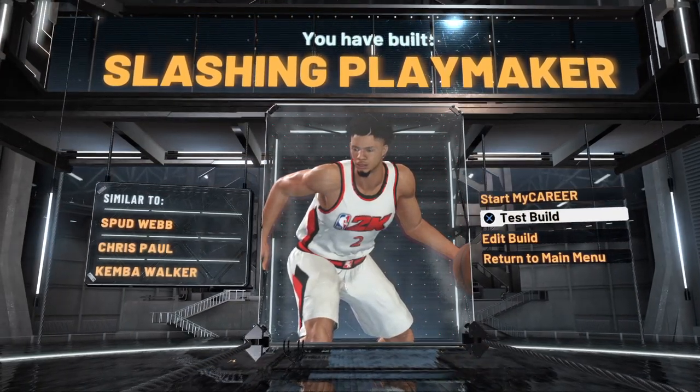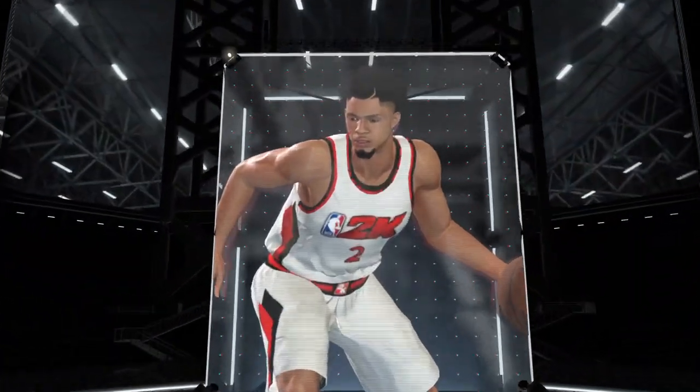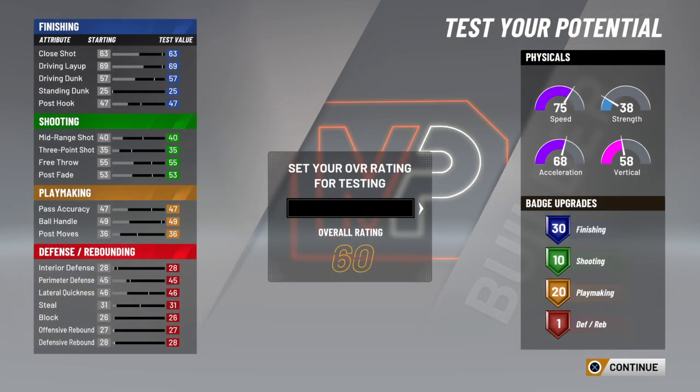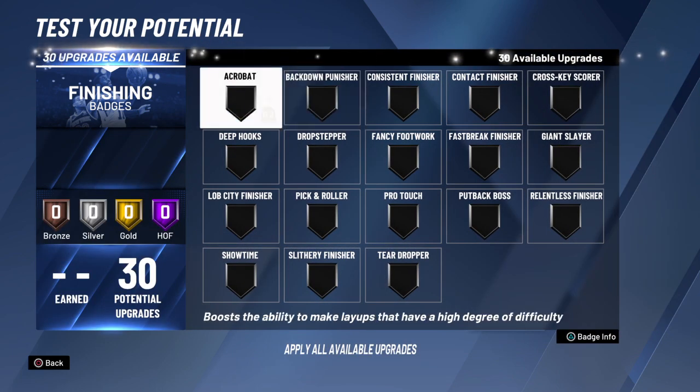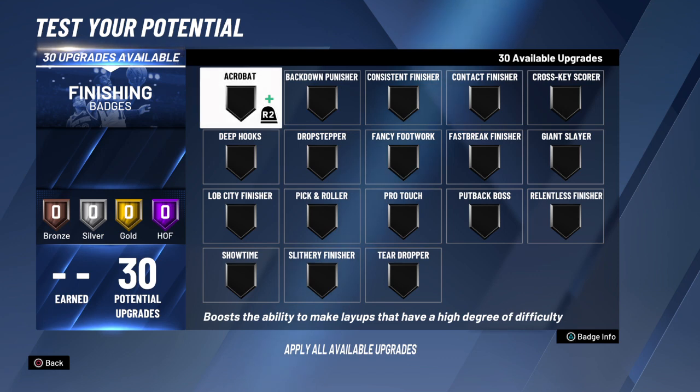We're gonna test this build to show you some of the badges he should have — in my personal opinion you don't have to follow exactly what badges he should have, but I think it's best if you do. So this is what he ultimately looks like at 99: 95 speed — look at that — 30 finishing badges and 20 playmaking badges, you can't go wrong with that. He also has 10 shooting badges for someone who's not known as a shooter, and one defensive badge, which is really nice for someone with 51 strength. His strength doesn't even go into the 40s, so that's actually really good for someone five-nine.